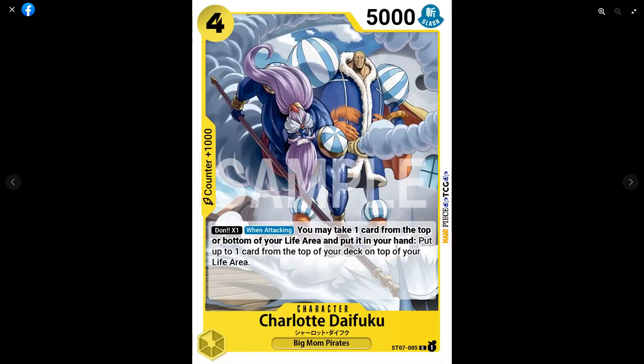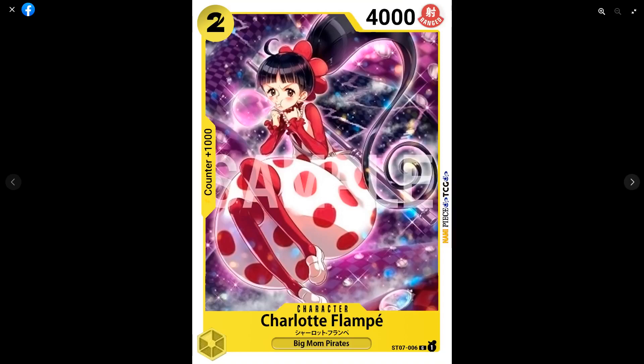Charlotte Daifuku is a four-cost 5k with plus 1k counter. Dawn times one when attacking: you may take one card from the top or bottom of your life area to your hand, then put up to one card from the top of your deck into your life area. I don't love putting a blind card into your life area, but as a draw engine this is pretty good — comparable to Boa Hancock. It's actually a bit easier to use than Boa Hancock since you don't need specific hand size, though Boa can block-draw on top of attacking the next turn.